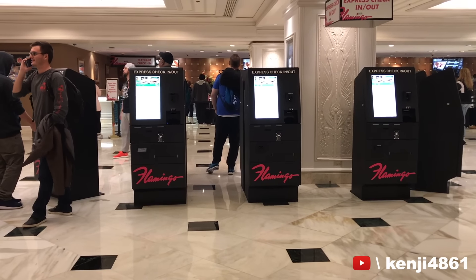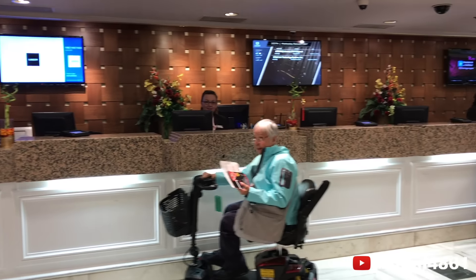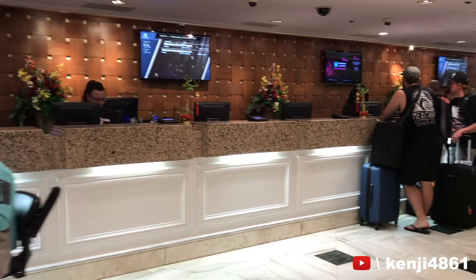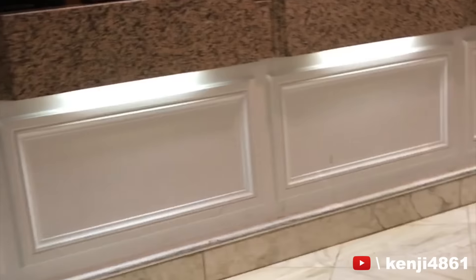When you check in, don't use the automated kiosk — which is pretty cool by the way — but line up for a human to help you. When you're in line, look for a worker that looks like they'll do you a favor. I waited on the side pretending to be busy on my smartphone, and when the worker I liked was open, I went in.